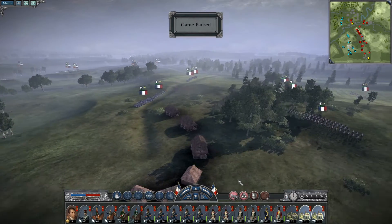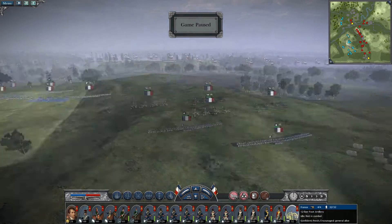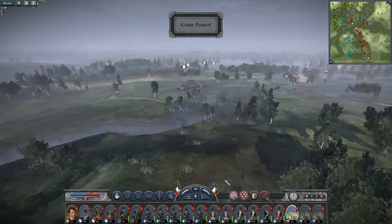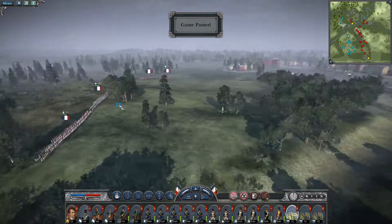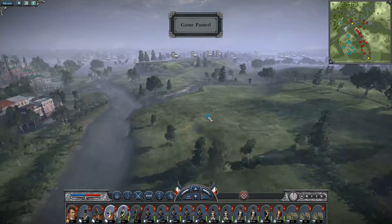Before I start the battle, I will pause the game and check what units I have and unlimber my artillery. I start by checking out my left flank to see what units I have. It seems like I have one unit of line infantry, Swiss foot, one light infantry, and two cavalry.